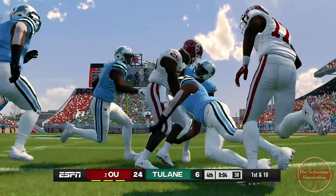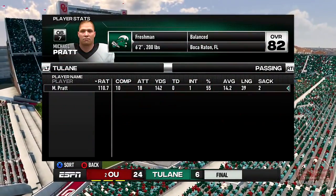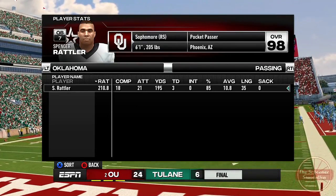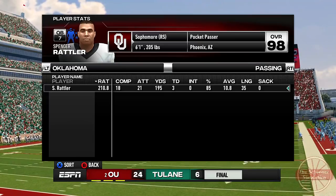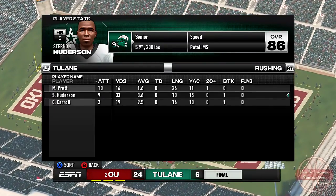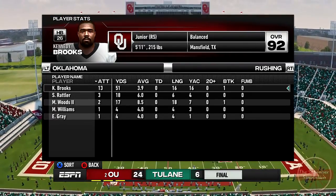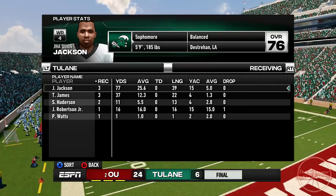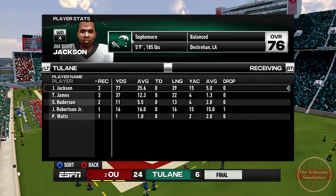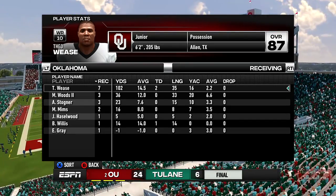The Sooners win 24-6. The strange part about this simulation is that four out of the seven times I ran the game to test the new setup, OU actually lost to Tulane, and sometimes by double digits. The defense performed roughly the same, but the offense ended up being the problem with turnovers and bad decisions preventing any touchdowns from being scored. I think this is OU's game to lose. They have all the tools to show why they were accepted to the SEC, which of course includes beating up on non-Power 5 conference teams.